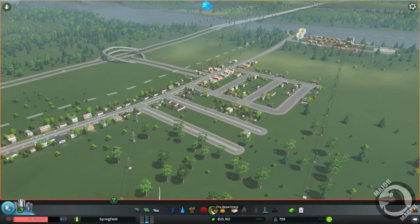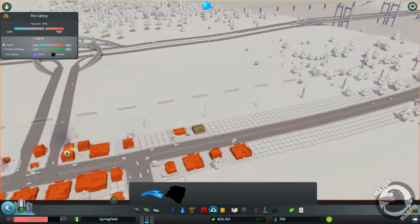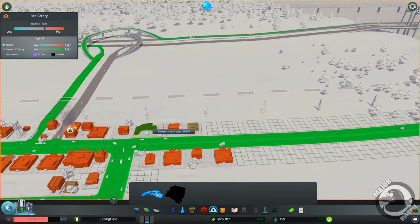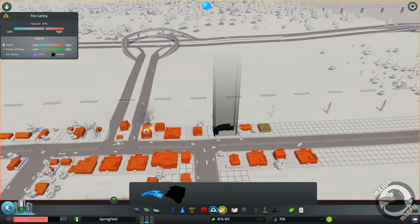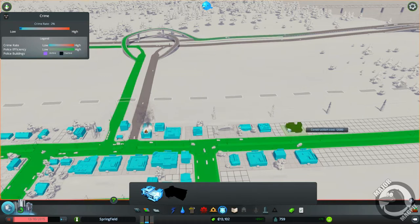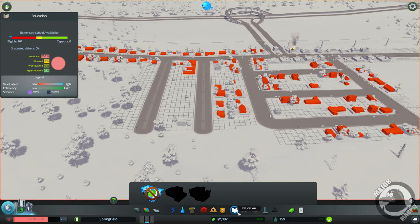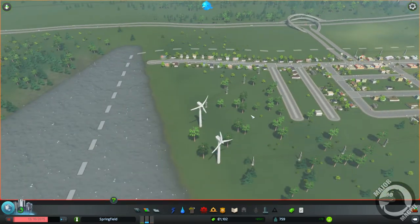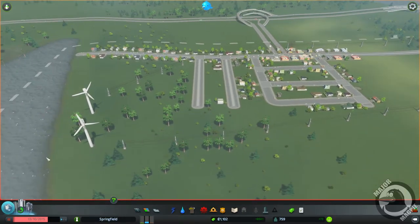We've unlocked the next load of stuff which includes a fire department — we need our fire department like yesterday. Go ahead and put this in here, it seems like a good place for a fire station. We've also got a police department which we can put in as well. Education we didn't get last time because we couldn't afford it — and guess what, we still can't afford it. We don't have a lot of money at all and we need more electricity. A turbine costs six thousand.